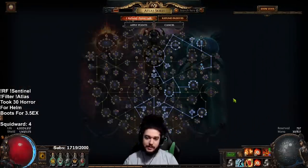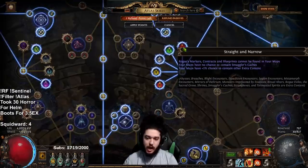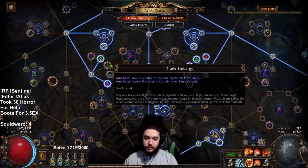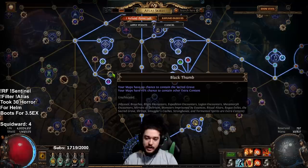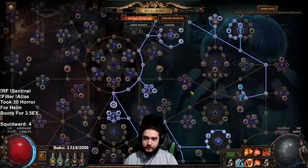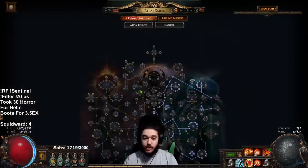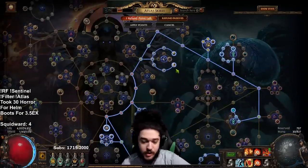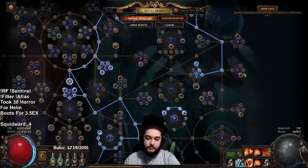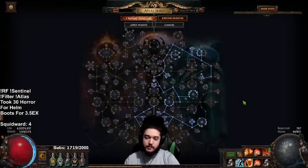This is currently my atlas and it is a clusterfuck. I still have betrayal because I don't have all the unveils I want. I'm on a complete blocking spree — blocking anything that looks at me the wrong way. Currently the only things I have open are breach, expedition, and harvest.